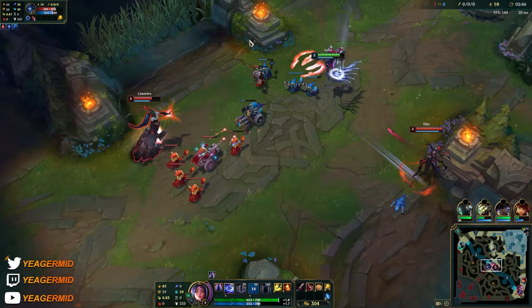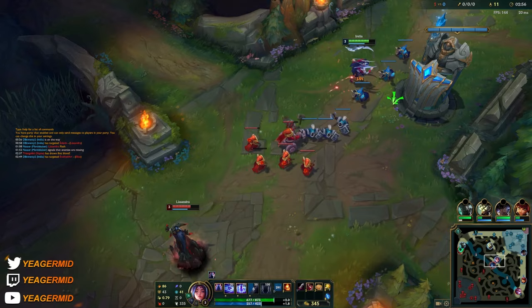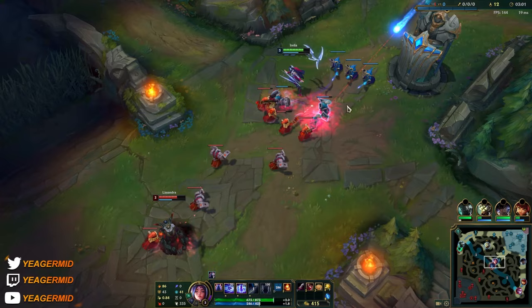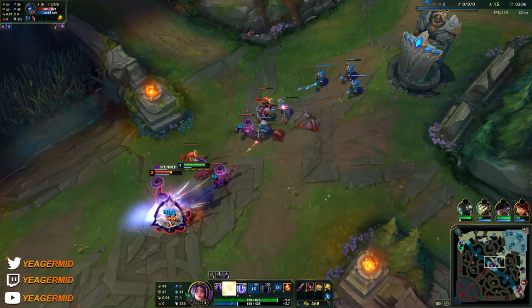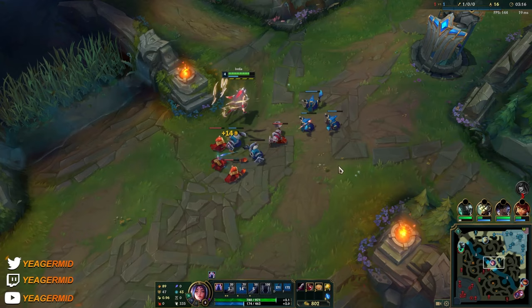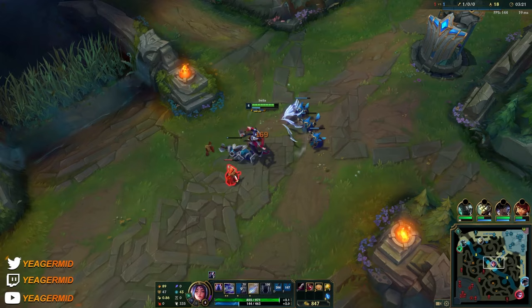You can use the first part of your E first, and then you dash to hide the animation, making it harder to dodge. That's a really good trade as you can see right here. Then just backing off because it's still early on in the game — we can't afford to tank a lot of minions. She did not have flash because we took it level one, and she also used her only mobility spell. So just one E and you go all in.